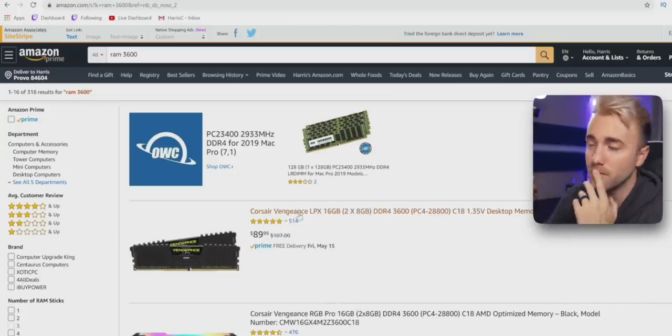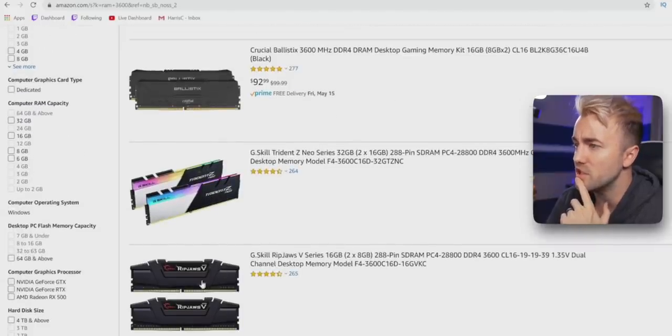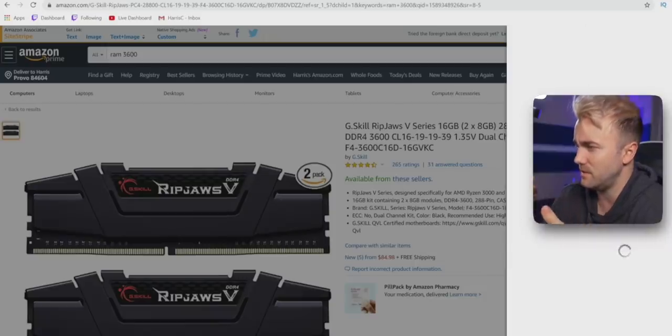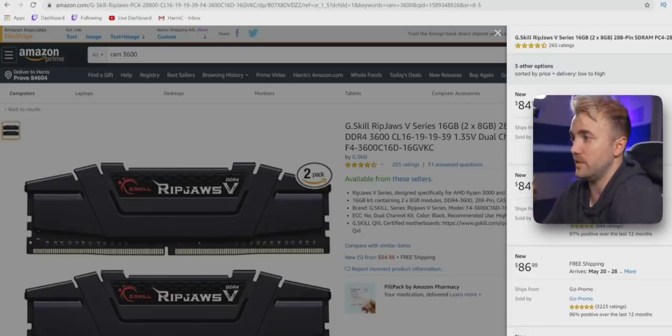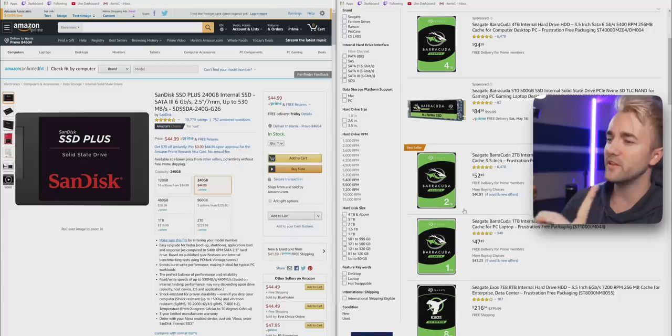For RAM, you can get 3600MHz RAM fairly cheap. The Corsair Vengeance is fantastic — $90 for 16GB of 3600MHz. The G.Skill Ripjaws is another good option. There's also a third-party seller option for $85 — five dollars cheaper — so we'll go with that. For storage, motherboards have been one of the hardest things to find during quarantine — popular ones like the MSI Tomahawk Max are just gone. So you're working with limited options.